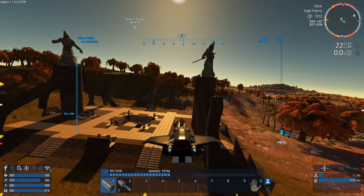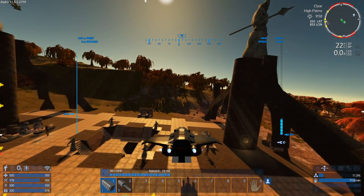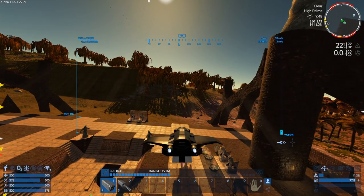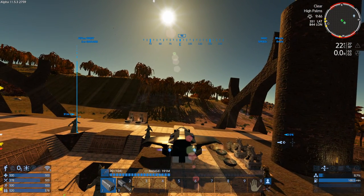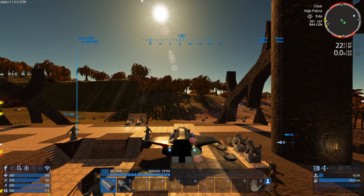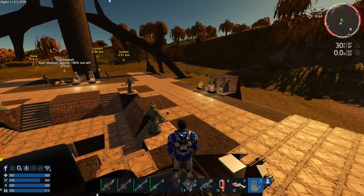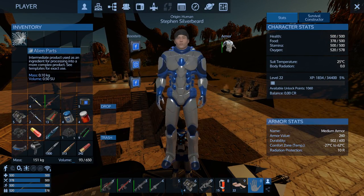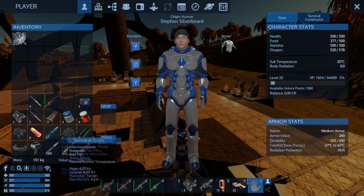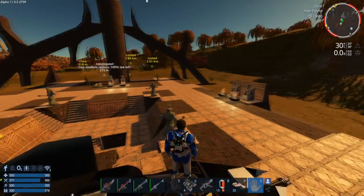I'm going to do exactly the same as I did with the abandoned bunker — I'm going to put the SV right on the top of the Elder's Tomb because that will give me better connectivity. I'm just going to come in here. Obviously we weren't able to get really close because of all the structures around here. I'll drop down here — there will be some Talon around but they won't object to what we're doing. I'll turn the thrusters off and do a quick weapons check — we've got quite a lot of ammunition and various weapons, though we are going to be primarily taking down spiders.